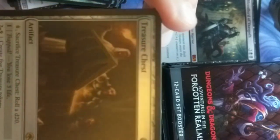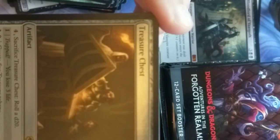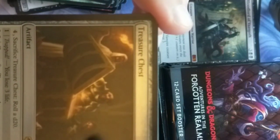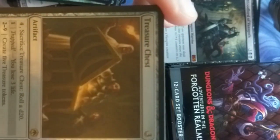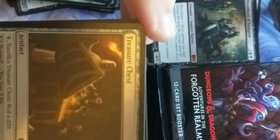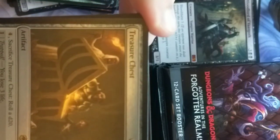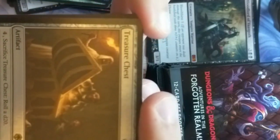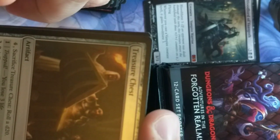We got ourselves a treasure chest card. You sacrifice the chest and open it up — it could either be trapped and you lose 3 life, or you create 5 treasure tokens. On 10-19 you get 3 life and draw 3 cards, which can be pretty useful. And on 20 — critical roll — search your library for a card; if it's an artifact, put it onto the battlefield, otherwise put it in your hand. Pretty good.